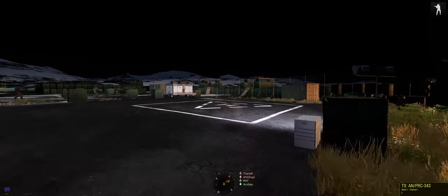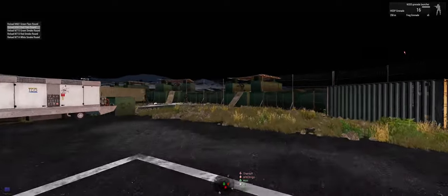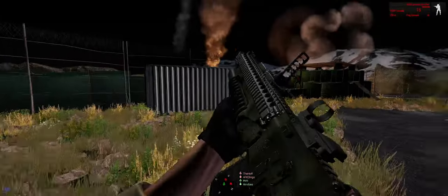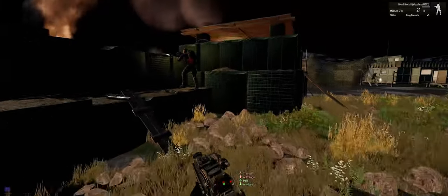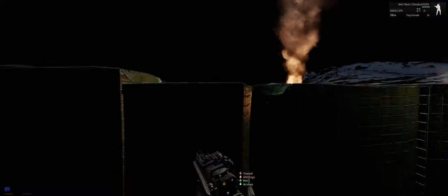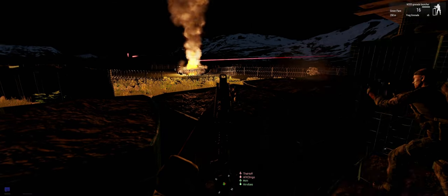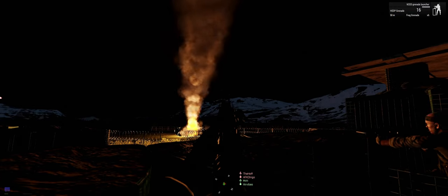Ace recovered one AT. Roger that. We need some AT — who needs it? Alright, update: we're gonna be the next lift out. There's one — I'm putting some AT down behind you. We're gonna be the next lift out, prepare to get to the birds. There are two up in the 360 floor, right in. Two, are you in position now? Correct.